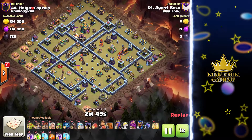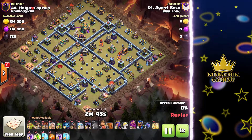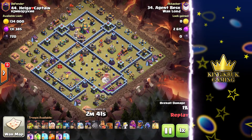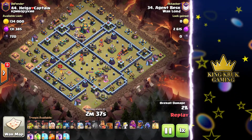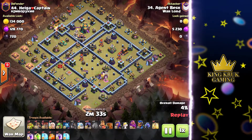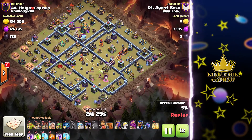Up next we have Kerala's Finest Besh. He's going to start his attack by using the battle blimp and taking out the scattershot. This will help him later in the attack to have a good funnel and also to protect the queen charge. The yetis are working their way to take down the scattershot, then move on to the cannon, but they're heavily targeted by the enemy royal champion.